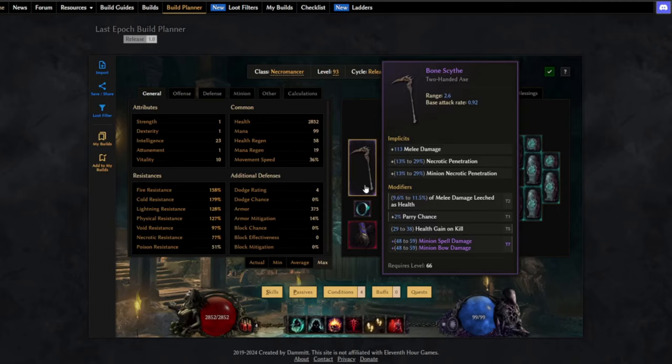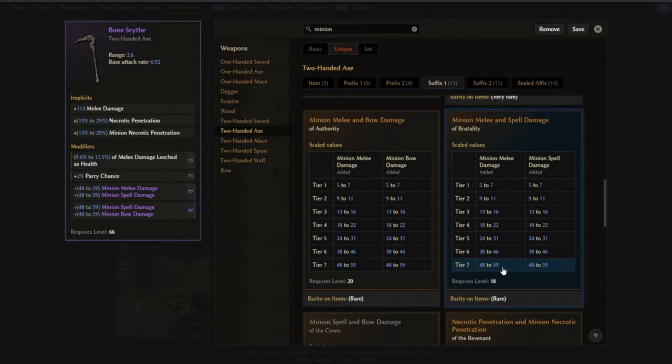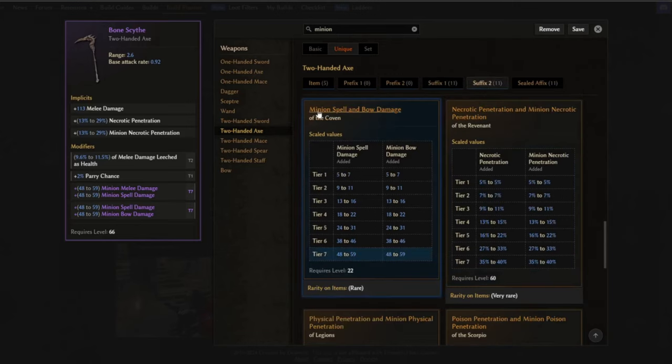For the weapon we're using a Bone Scythe, for the minion necrotic penetration from the base — a really huge damage multiplier for our Wraith Lord. We also managed to get a T7 with minion spell damage, a huge boost to base damage for the Wraith Lord. And yes, you can dual-wield these, so keep that in mind. One can have minion melee and spell damage, and the other minion spell and bow damage.